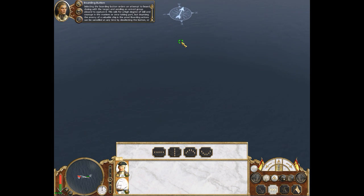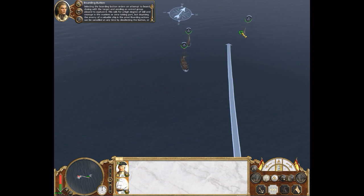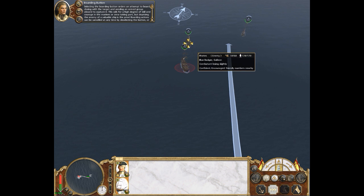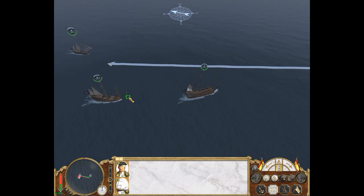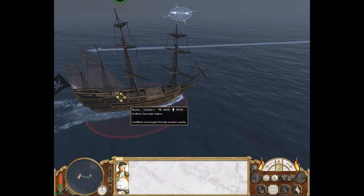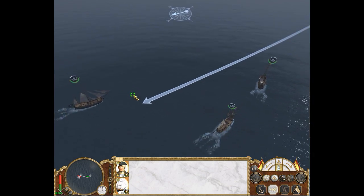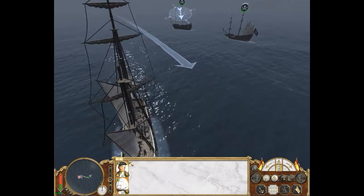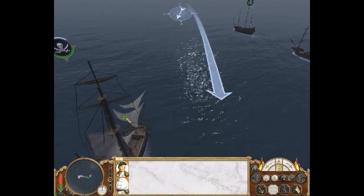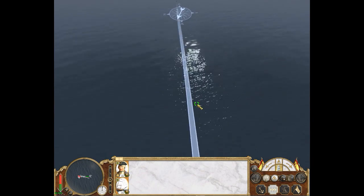Selecting the boarding button orders an attempt to board — closing with the target and sending an armed group aboard to capture it. This calls for a high degree of skill and courage in the marines or crew taking part. I should really have turned the advisor off — I'll do it next time we go to the campaign map, because I'm not having them interrupt me every five minutes. So he's betrayed us and gone on to the side of the pirates. They're going to pay dearly for that, I assure you.